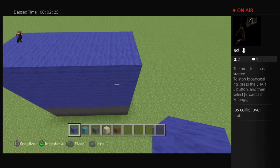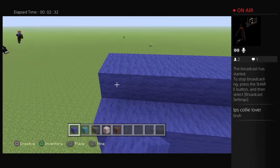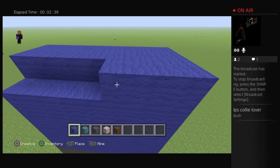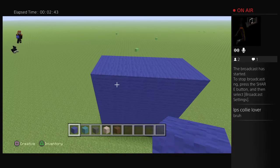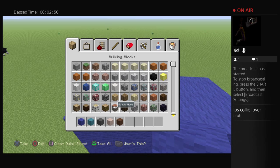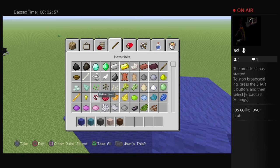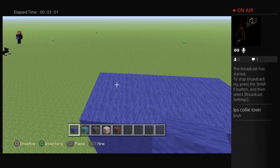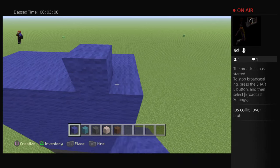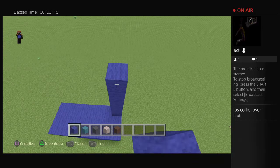Anyway, we're going to go across this way. Summer doesn't even know who I'm building. Do you know who I'm building, Summer? I bet you don't. I need to put a little dark gray in here — I think that's dark gray or something.